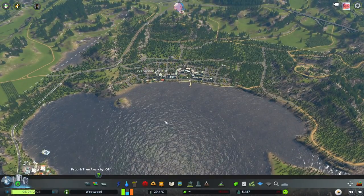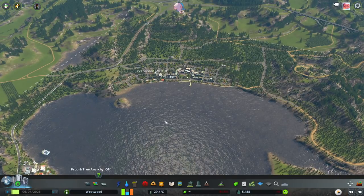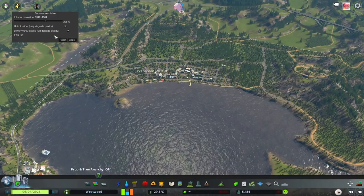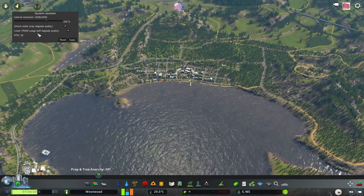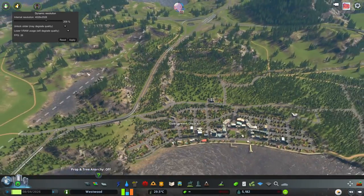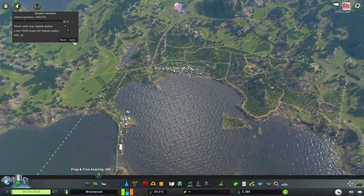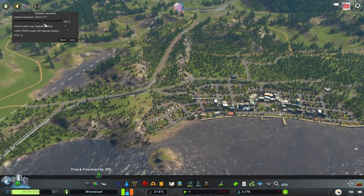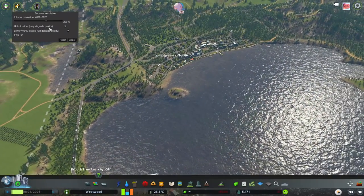If you have a really strong computer, you might want to enable even better graphic settings than what the game allows. You can download the Dynamic Resolution mod — to open it, you press F10. I have this set at around 208, which is about 3940 in frame rate terms. You can leave it open to see how frame rates drop and increase. If your computer is really laggy, you can put it right down, and if you want better quality, set it higher. I always use this.